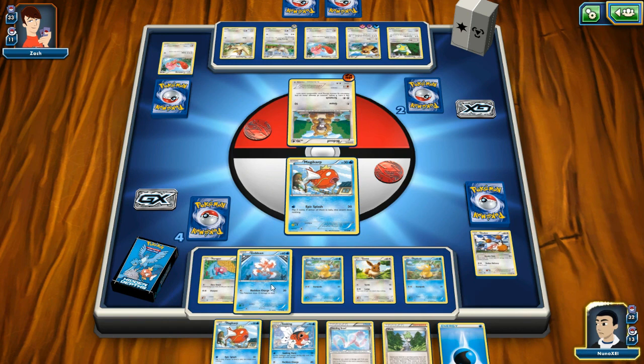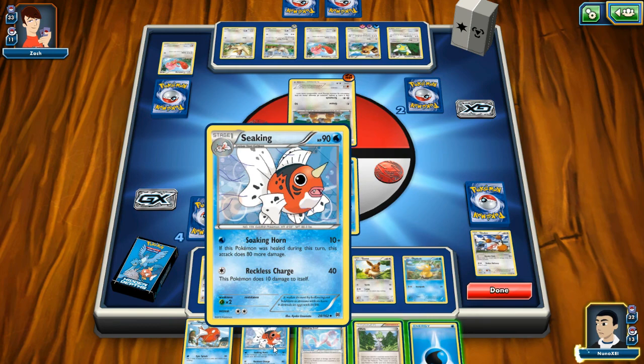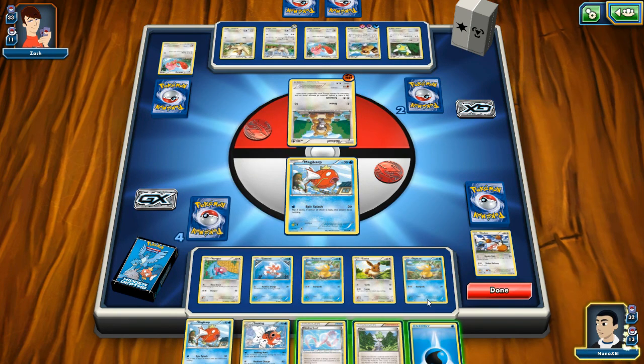Did my game stall? There we go. Goldeen is on the bench — but I can't evolve it right now. Right, it needs to be in play for a turn.